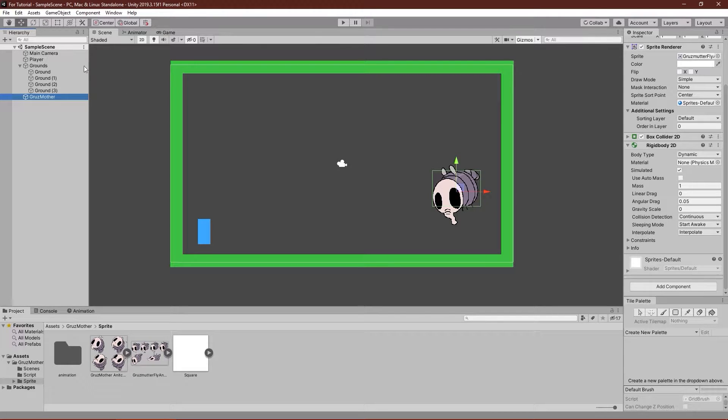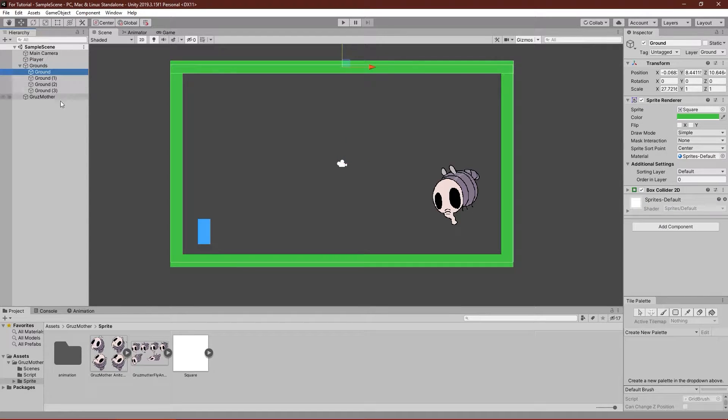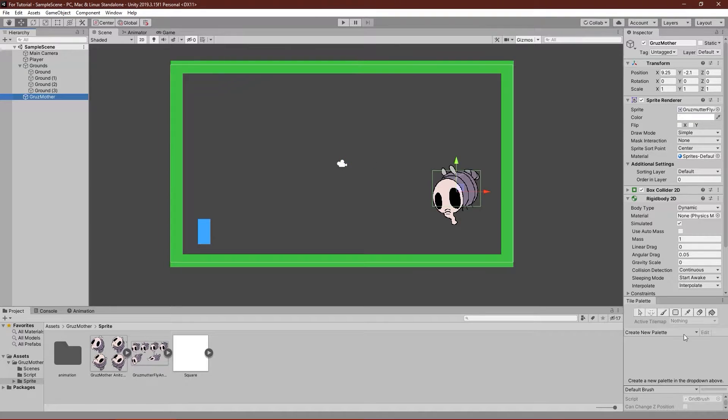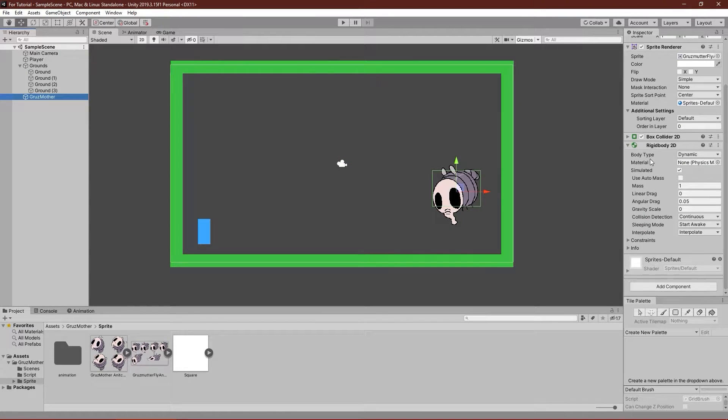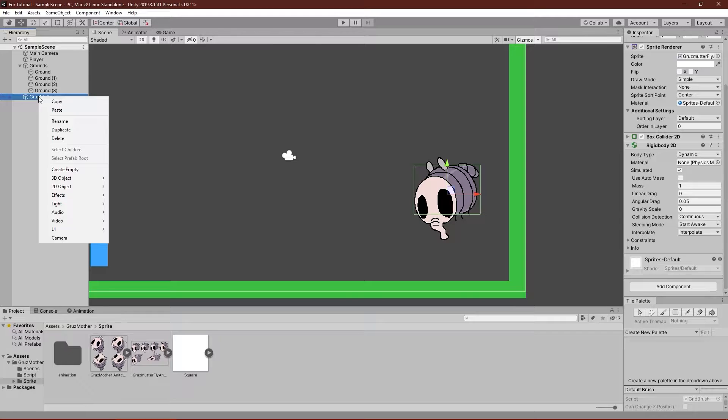I have a simple scene here with a player, some grounds — all the grounds are in the ground layer basically, as you can see — and the Grossmutter. The Grossmutter has a box collider and a rigid body for physics. We will put a script here that will help us make the Grossmutter. This project has everything you need to make this enemy AI, so you can download it from the link in the description. Now inside the Grossmutter we need three game objects: one called ground check up, another called ground check down, and the third called ground check wall.